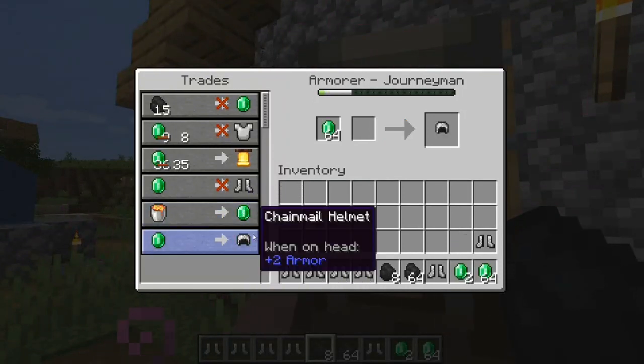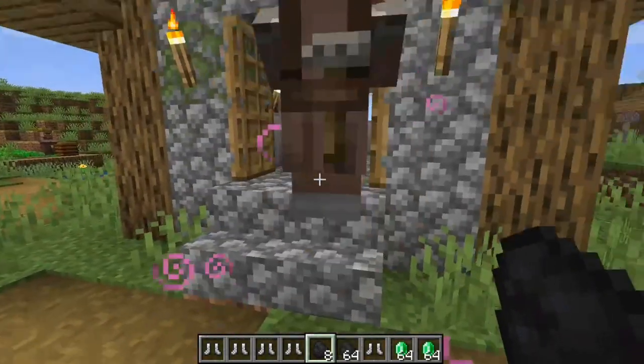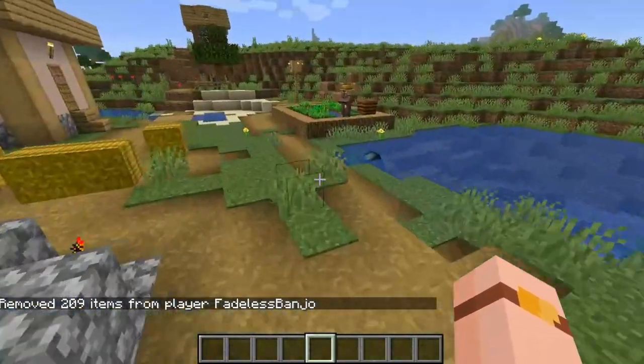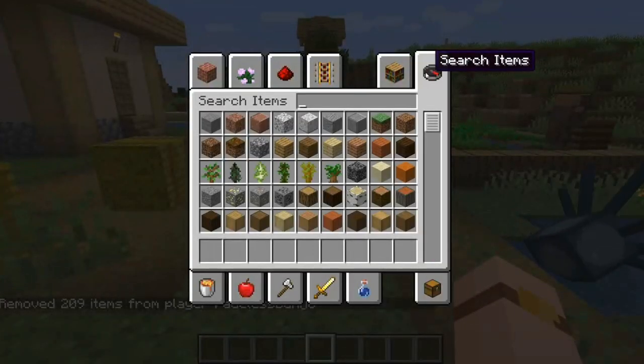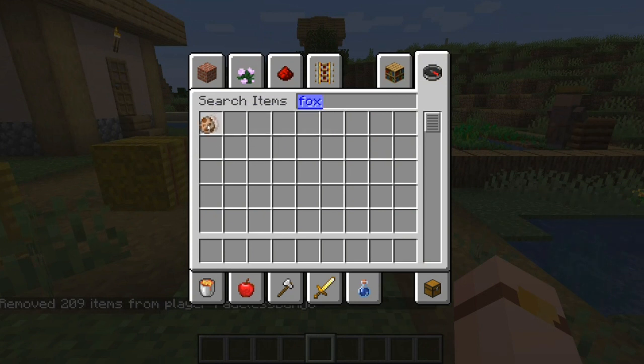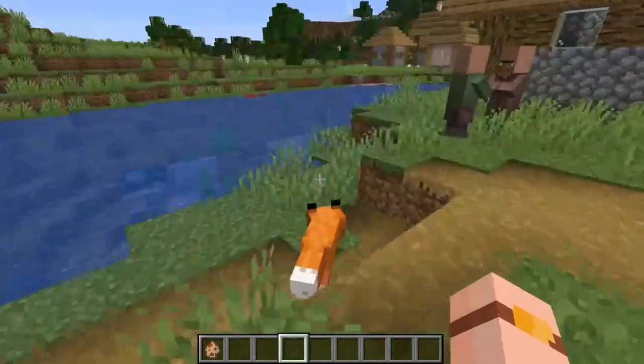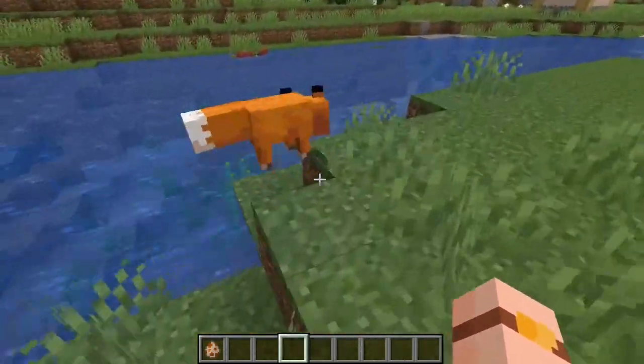You got even more lava. That's a pretty good trade - lava for emeralds. The one thing we haven't looked at is the foxes, which looks absolutely amazing. Absolutely beautiful.